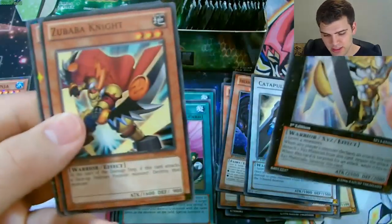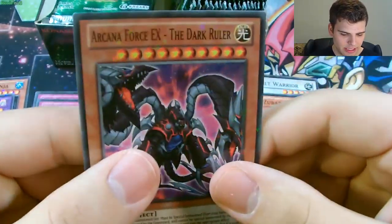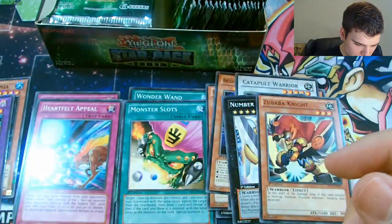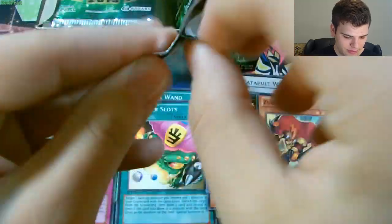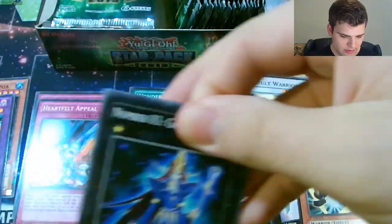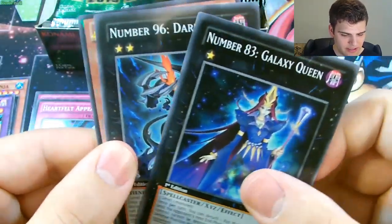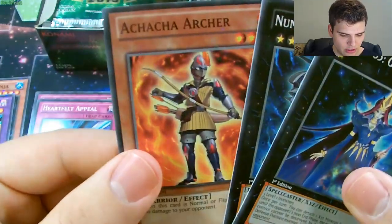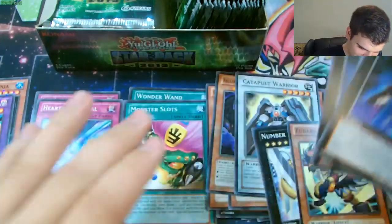Number 39 Utopia. Zababa Knight. Another Arcana Force EX, the Dark Ruler - I already pulled the Light Ruler. Number 83 Galaxy Queen. Number 96 Dark Mist. That's two good cards. And then a Star Foil Achacha Archer. Achacha Chandra.